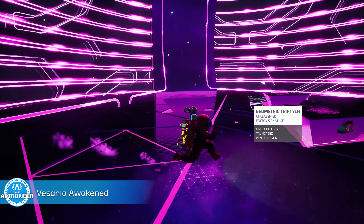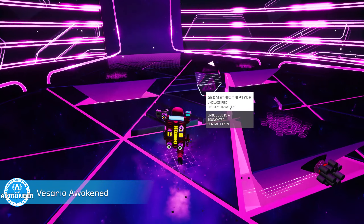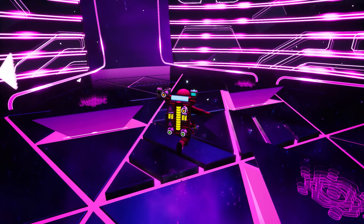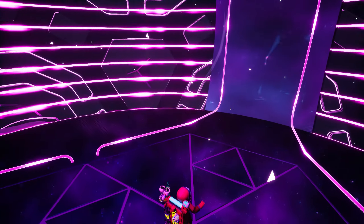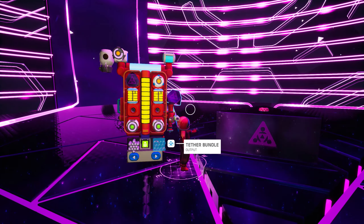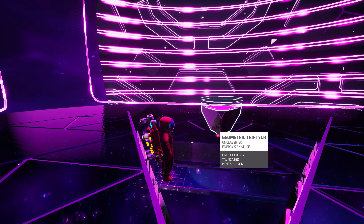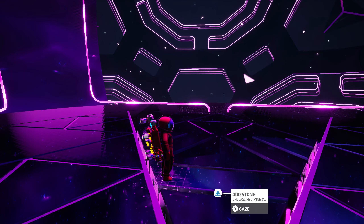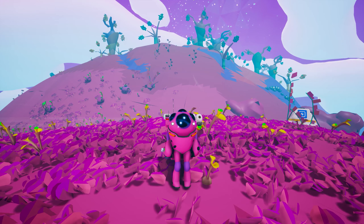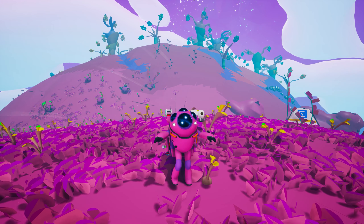Nine: Vesania Awakened. You might be picking up on a little pattern here. Use some graphene and solve the gateway engine on Vesania. With this achievement, you'll unlock the appropriately-named Exotic suit, along with the Vesania palette and the Break It Down emote dance.